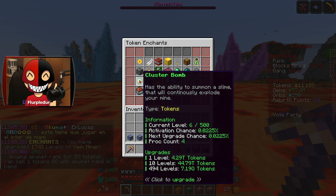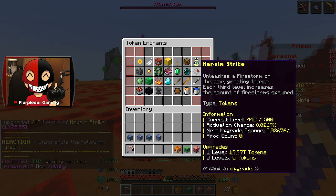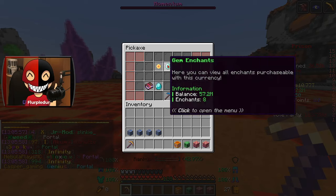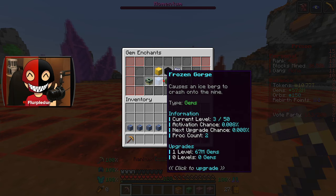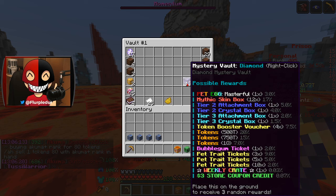Then it comes down between napalm strike and cluster bomb. Cluster bomb activates more and it's more expensive to upgrade, so I assume that means it should be roughly better. Literally every enchant on my pickaxe is maxed out at the moment except for napalm and gem enchants. Frozen gorge has activated about as much as black holes.